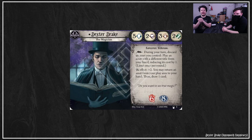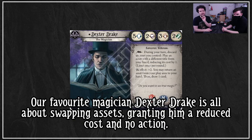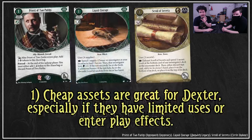Dexter's stats are 5, 2, 3, 2. As a lightning bolt during your turn, you can discard an asset you control to play an asset with a different title from your hand, reducing its cost by one - limit once per round. His elder sign effect is plus two: you may return an asset from your play area to your hand, then draw one card. Our favorite magician Dexter Drake is all about swapping assets, granting him reduced cost and no action. Nice and simple.